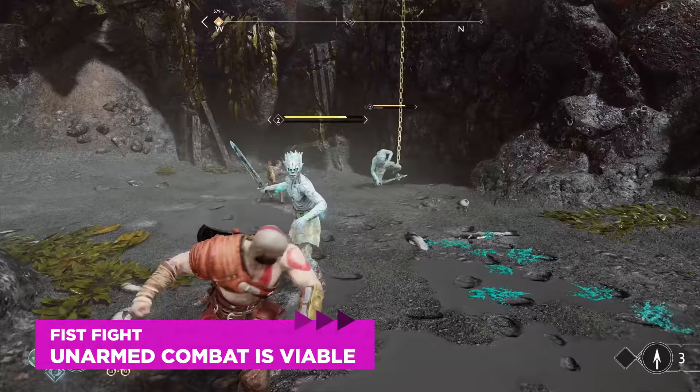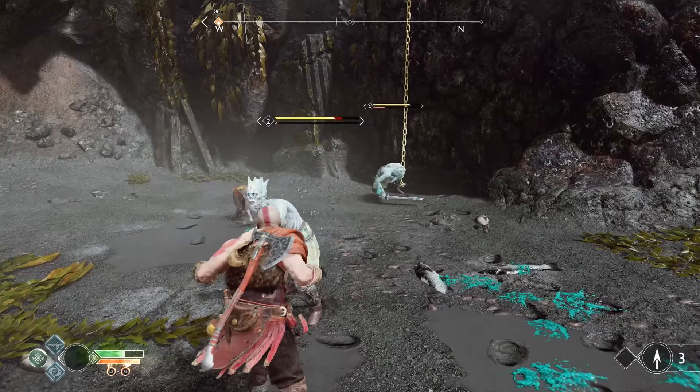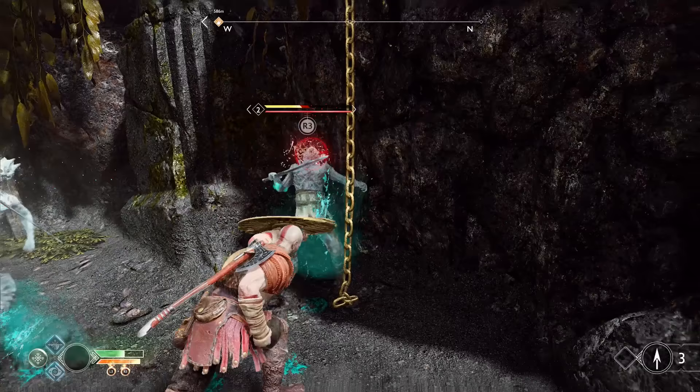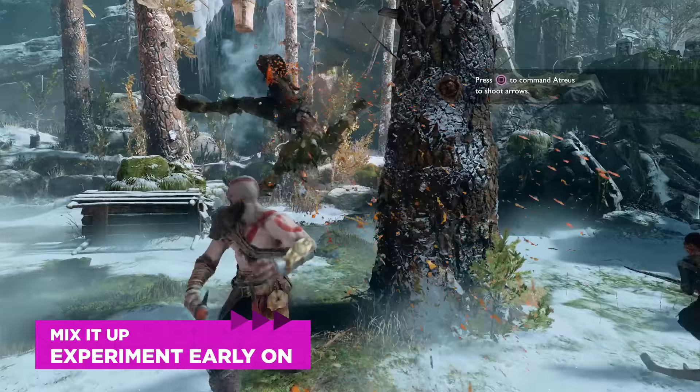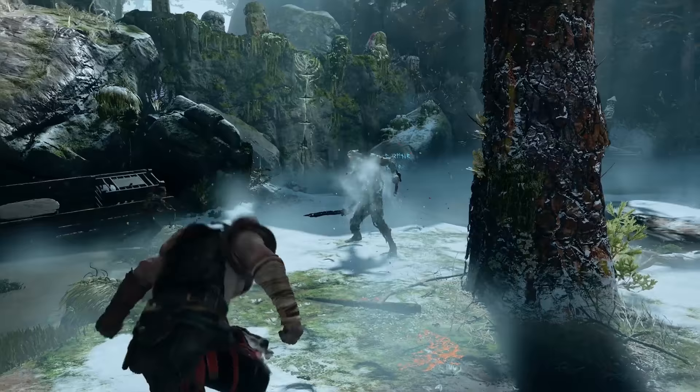Our last tip: keep fighting after you throw the axe, because Kratos has powerful unarmed attacks. R1 gives you a combo of damaging punches, and R2 triggers a powerful thrust kick that knocks enemies back. Most importantly, unarmed strikes build up an enemy's stun meter — when it's full, you'll see a red prompt and can pull off a nasty instant kill. The game will quickly put you in scenarios requiring you to transition between armed, unarmed, and ranged combat while staying out of harm's way. Practice mixing your techniques early and you should have a great time.